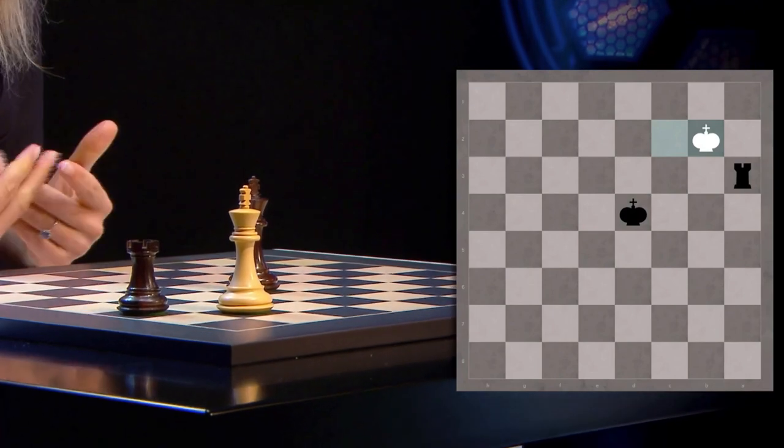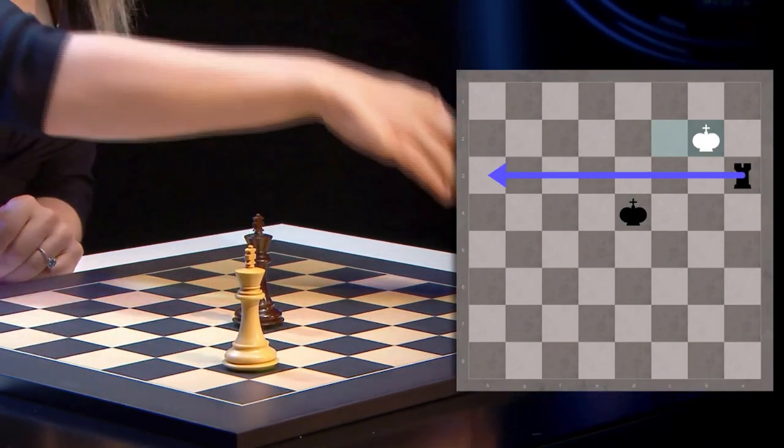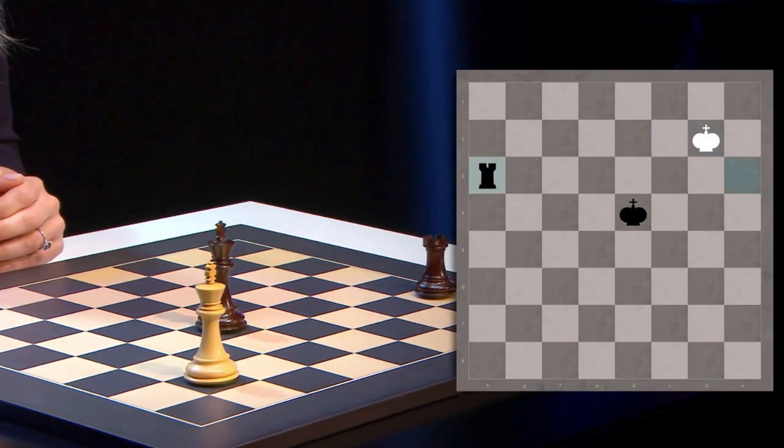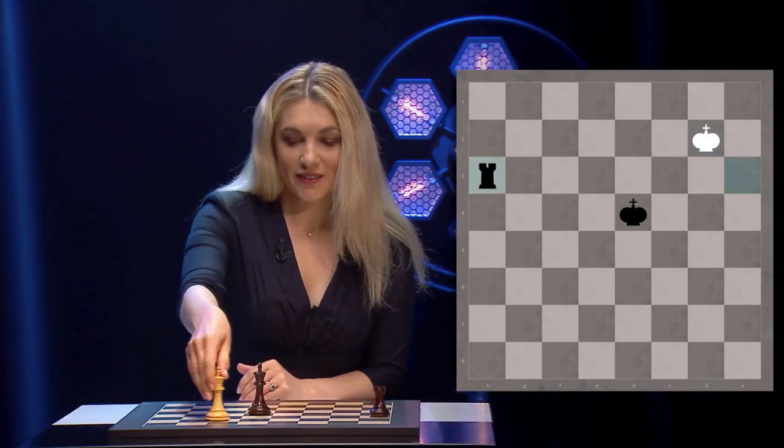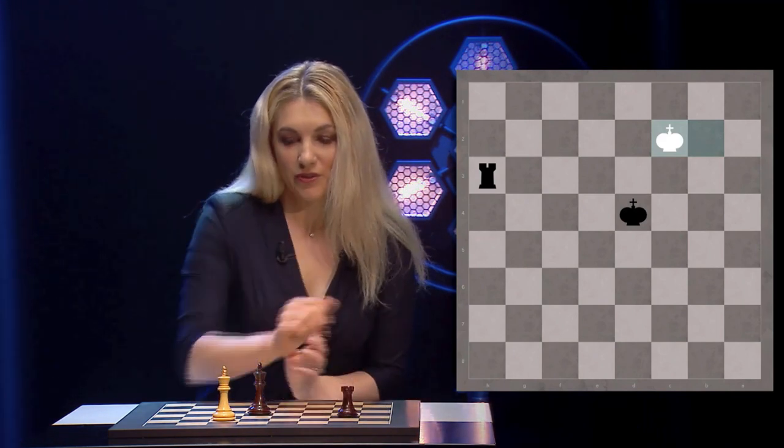And here you simply need to make a waiting move. You have to bring your rook to the other side of the board: rook h3. White plays king c2. Here you make another waiting move: rook g3.